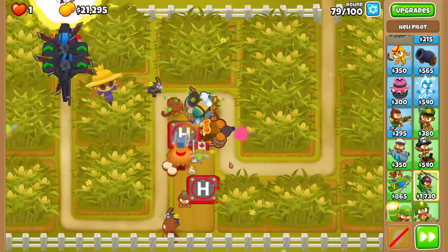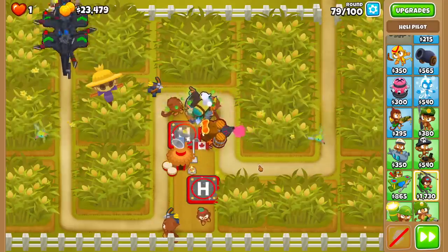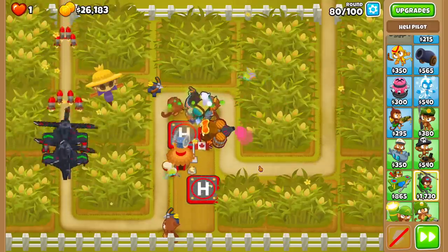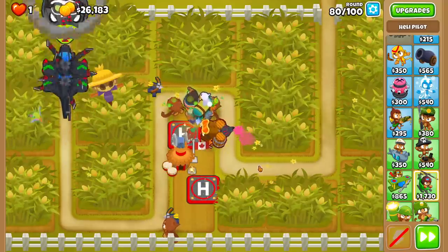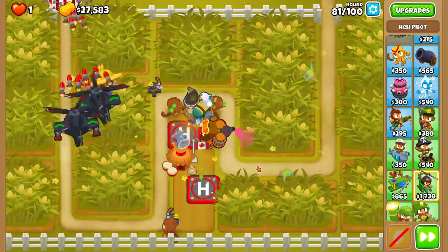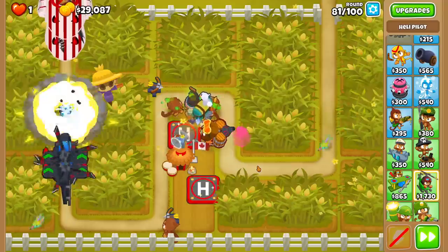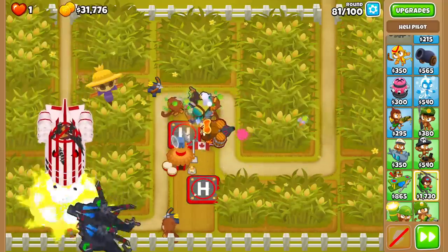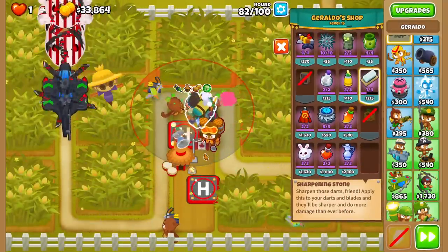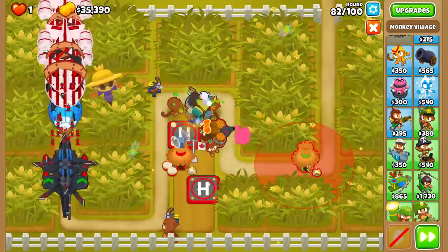The difficulty with Cornfield and the reason why it's an advanced map is not because of the length of the track — it's because of the amount of corn on the screen. I'd argue this is probably a harder intermediate map more than a real advanced map. NK is never really consistent with where they put maps in terms of difficulty. Some are all over the place — like X-Factor, which should absolutely be in the expert category, while Infernal is pretty simple. It's kind of similar to Cornfield: the track is pretty long but there's not a lot of space for towers. We've got 33k, enough to pretty much build a third Apache, but we don't really need it right now, so I'm just not gonna buy it until we're in trouble.